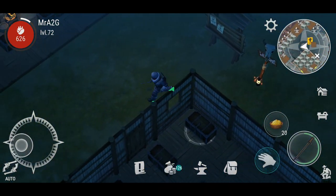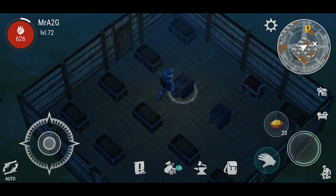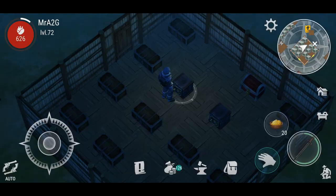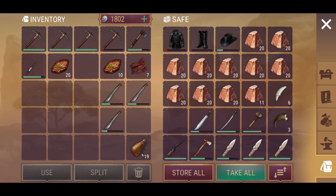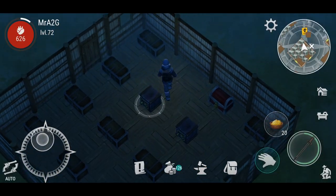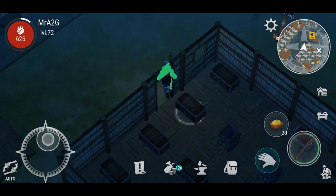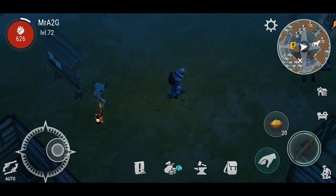I just want to dump a few things back into the safe here, which I'm clearly running out of space in. Let's drop everything off — awesome. So I've got some food, got some heals, and got some weapons, so we're good to go. Let's get to it.